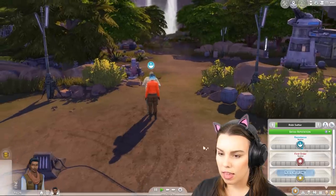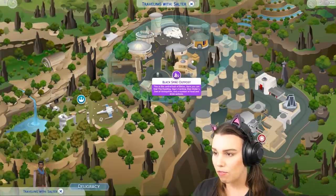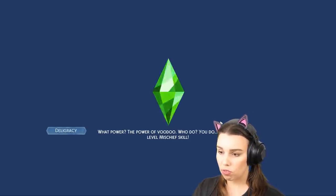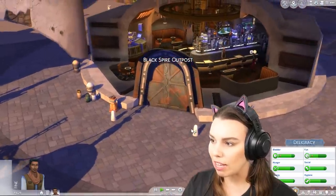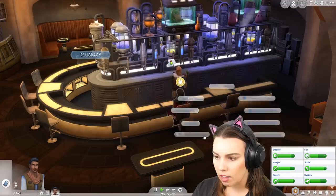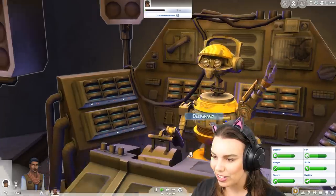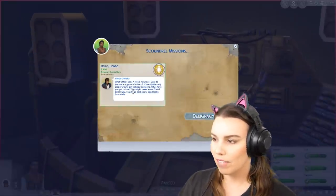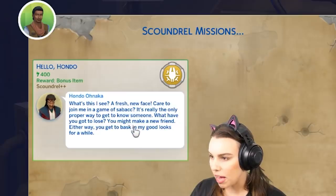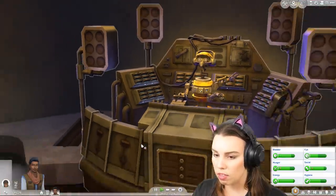Maybe we should check out some scoundrels and get a mission from them instead. I want to go back to the cantina — I feel like I'm at home there. I like the people there; they don't take themselves too seriously. They have a sweet DJ! Let's go to Hondo again and ask to see missions. This guy is so cool. 'A fresh new face — care to join me in a game of sabacc? It's really the only proper way to get to know someone.' We do need to get our fun up, so yes we shall!